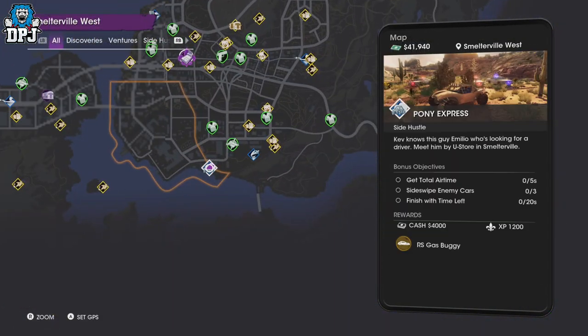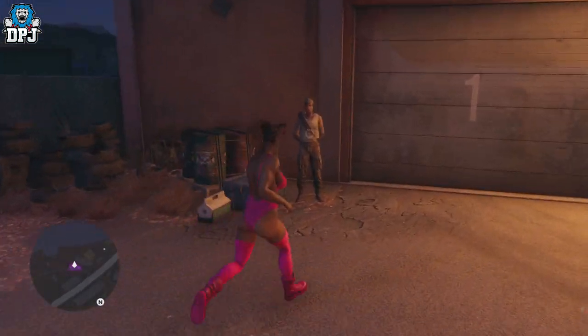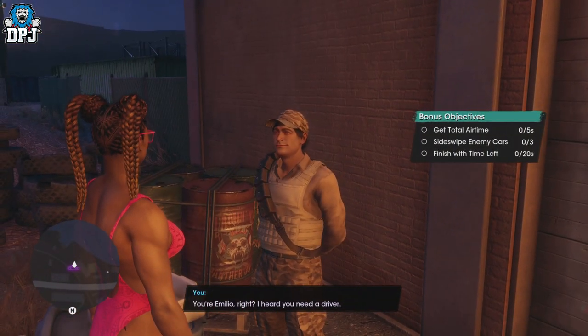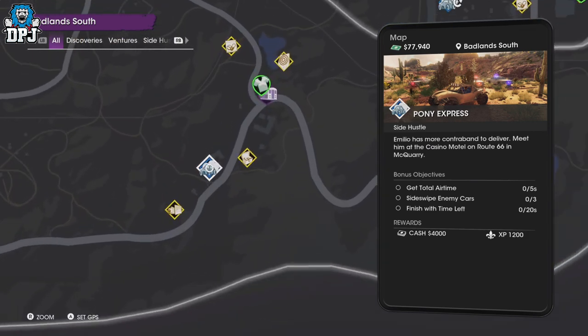I do believe you have to do one per character for it to progress and for the next one to actually appear. Diamond and Julian's are on the map at the same time, so you can do all 8 whenever you want in the order they appear, and then I believe Emilio may open up after you've done the 8.